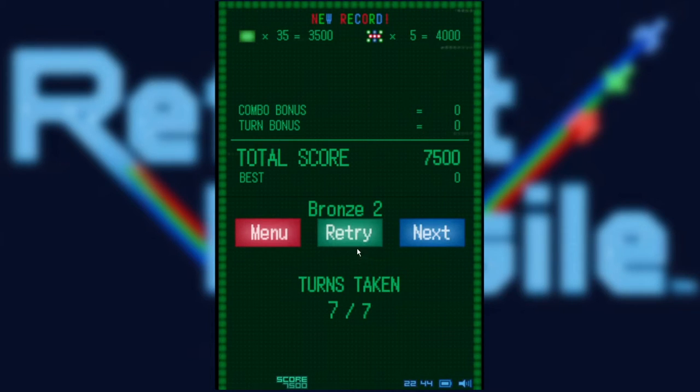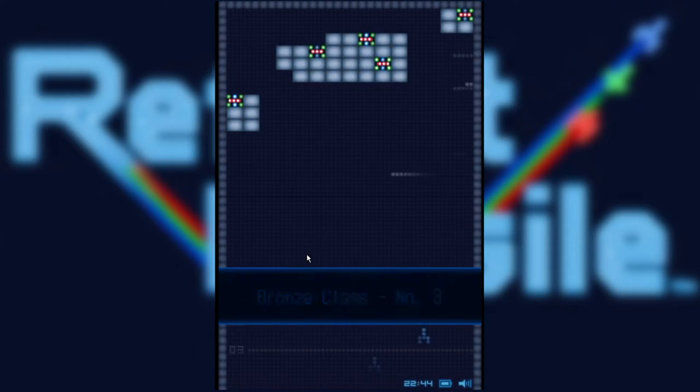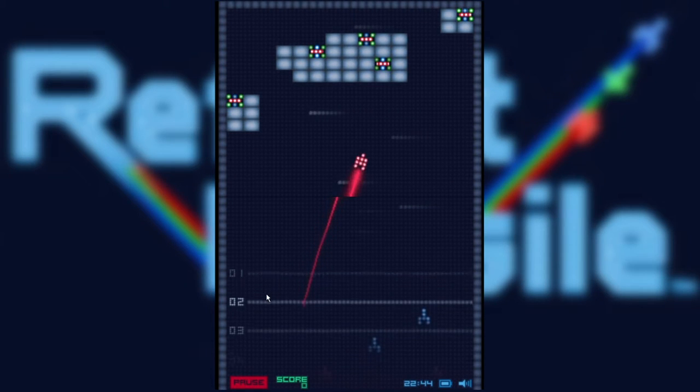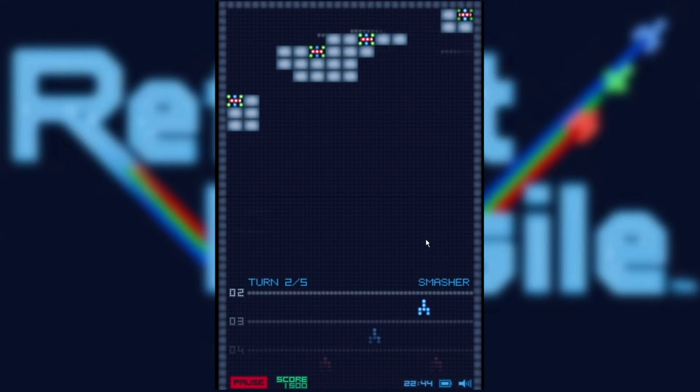Whatever, we'll accept it. The red ones were bombs, as I recall. Yeah, they seem to be bombs. What do I want to blow up is the question. I guess I'll blow up this thing. Kaboom — that's actually pretty satisfying.